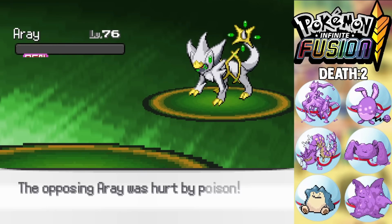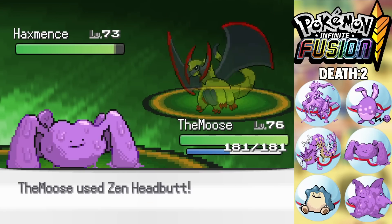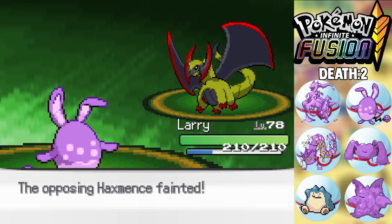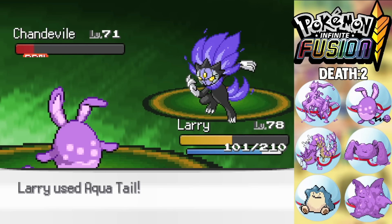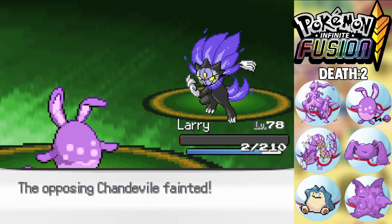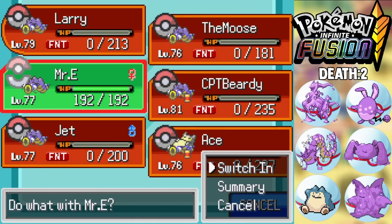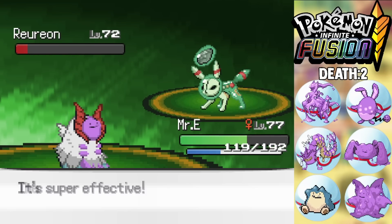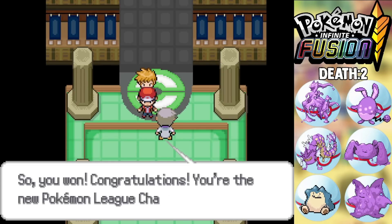My Dip-Roo comes in — as a Fairy type it negates Outrage — uses Play Rough and knocks out his Haxorus-fusion. He then sends out a Chandelion-fusion; I use Aqua Tail and survive a Fire Blast, then a second one, but miss an Aqua Tail. Luckily Flame Orb knocks it out for me. His final Pokemon Ryurion goes out against my Dip-Reel, which gets knocked out, but my final Pokemon Dipro uses Quiver Dance and Bug Buzz twice to knock out Ryurion. We beat Blue and become Champions of Pokemon Infinite Fusion!